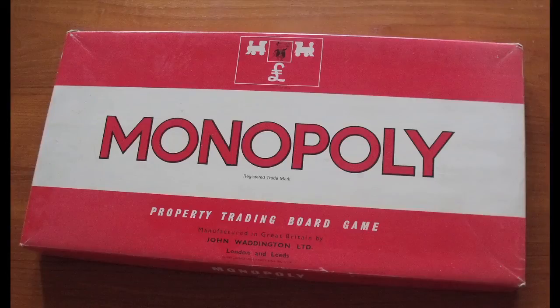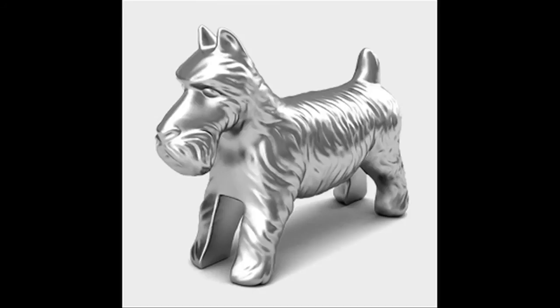New in the 1950s: the Scotty Dog. One of the three new tokens added in the 1950s, the Scotty Dog became Mr Monopoly's right-hand man pup. The token has become the most loved of all pieces, and received the most votes to keep it during the recent ousting of the Iron — 29% of the vote, to be precise.